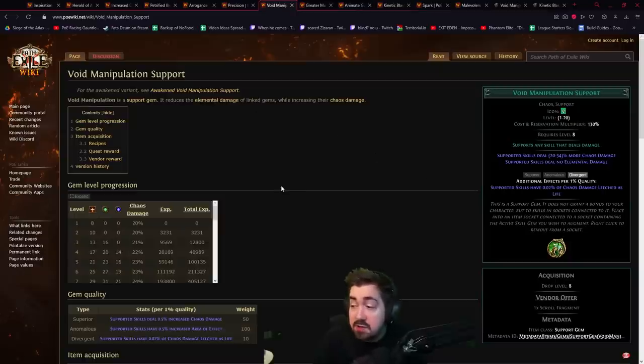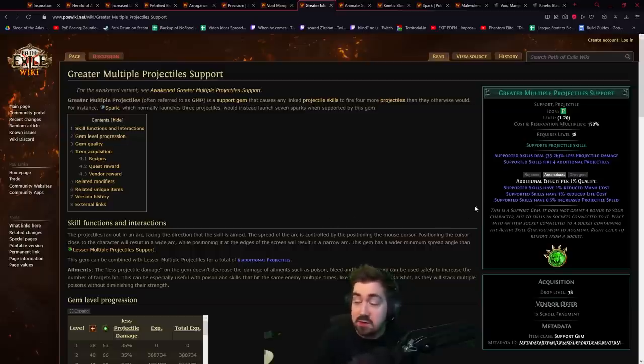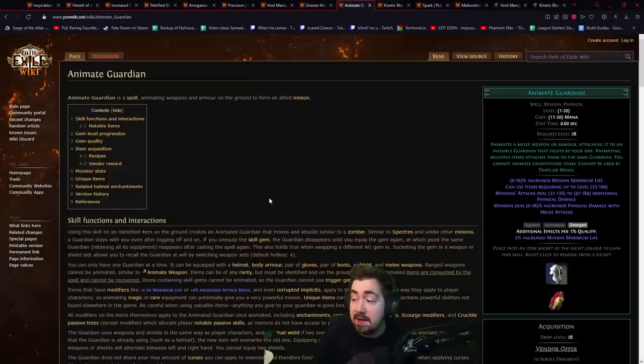Divergent Void Manipulation is huge because it gives chaos damage leeched as life. If you are on a build like Impending Doom and you don't otherwise have access to Leech, that's huge. Anomalous Greater Multiple Projectiles also gives reduced mana cost, really good for trying to get your mana cost to zero. Divergent Animate Guardian gives minion max life — the normal one only gives movement speed, so this is huge.